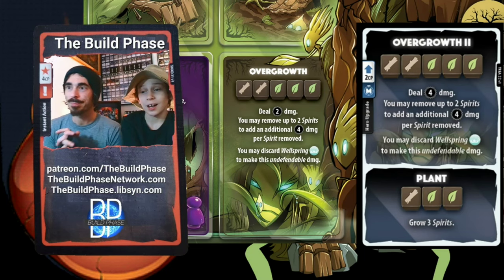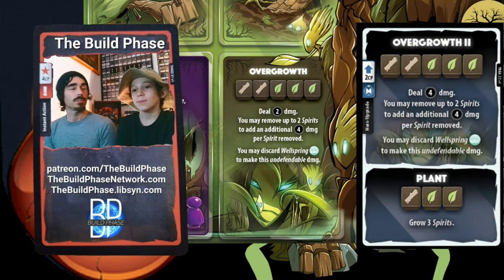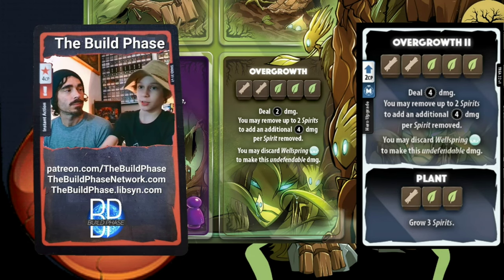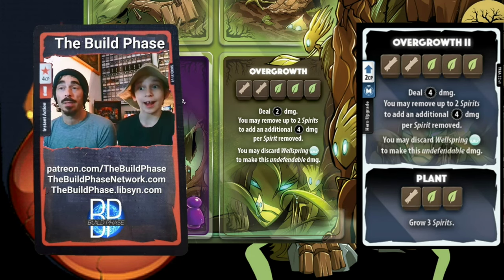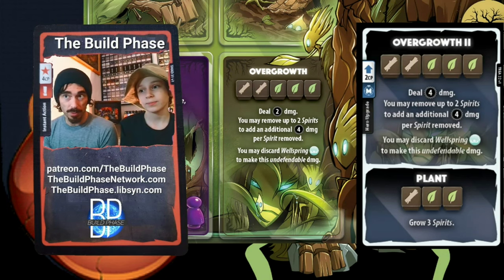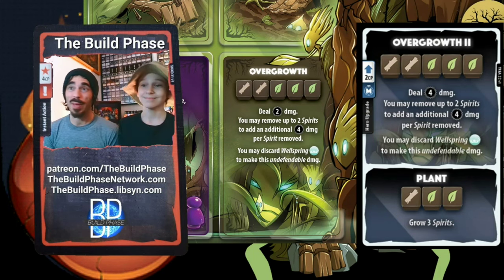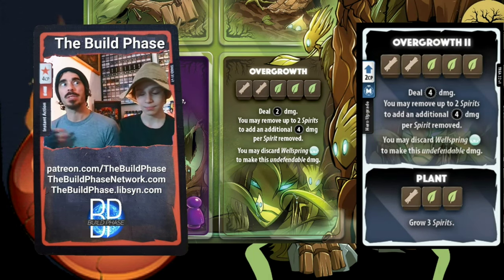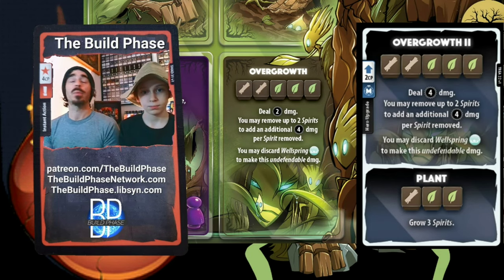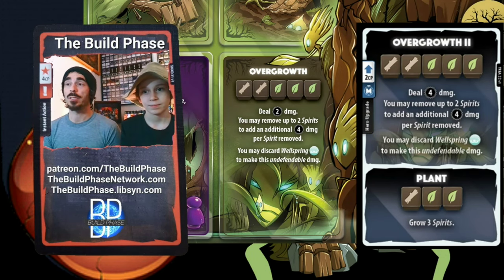Overgrowth is one of the ways control Treant finishes the game — similar to how Shadow Thief builds up to 15 CP. The control Treant wants to get to the point where they have so many spirits that spending two spirits off the board to deal eight damage is totally acceptable. Damage Treant won't do that — they're evolving to Dryad, spending Dryad for plus-three damage every turn, and will never have enough spirits to make Overgrowth look good.